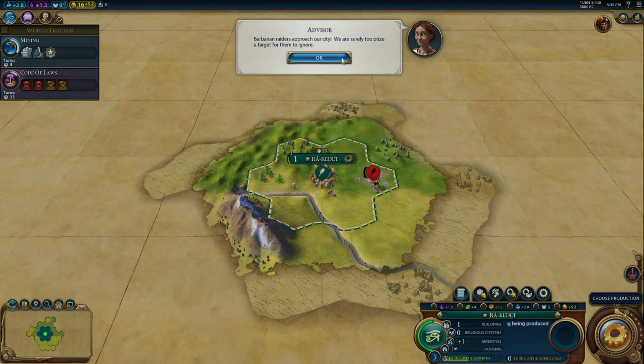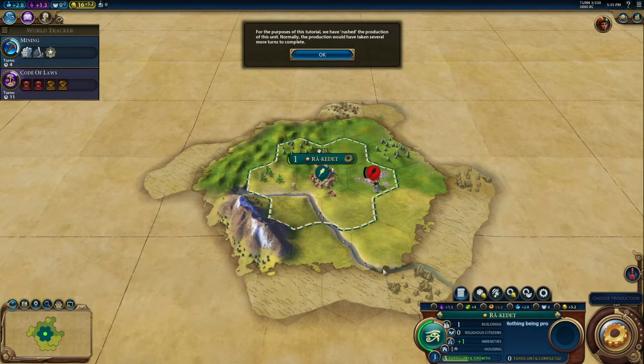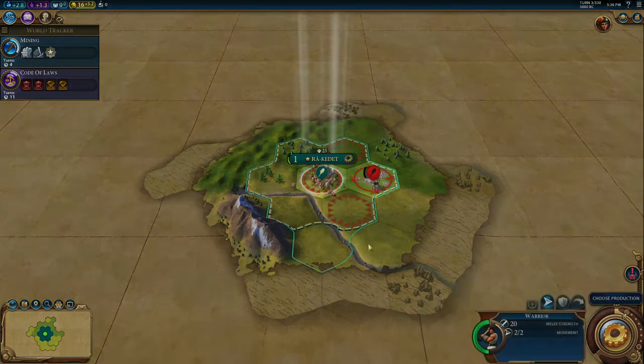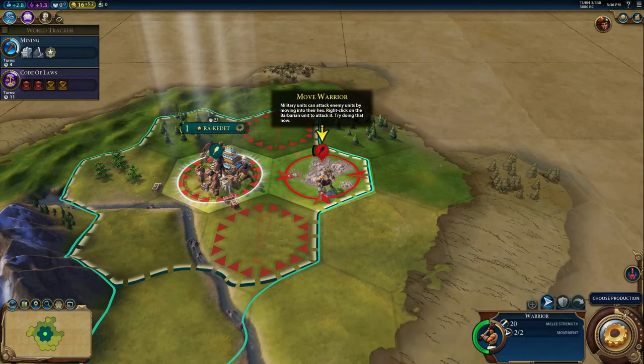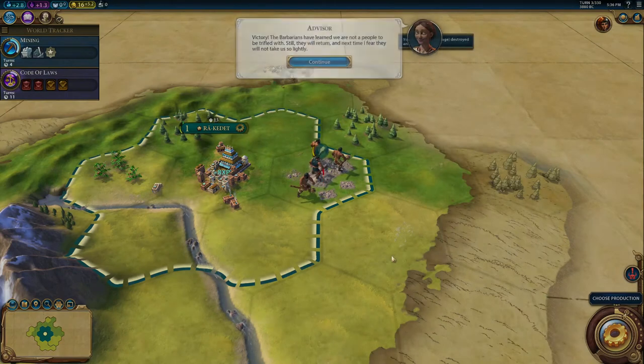Barbarians are a nuisance and they can be very dangerous. For the purpose of this tutorial, we have rushed the production of this unit. While you're building your units, there is a little bit of time to build up before the barbarians show up, but sometimes they show up very early. Barbarians are always red and black — their icon is always red and black. To fight them, select your unit, right-click, and they will attack the barbarians and kill them.